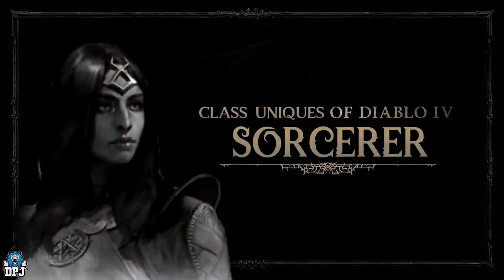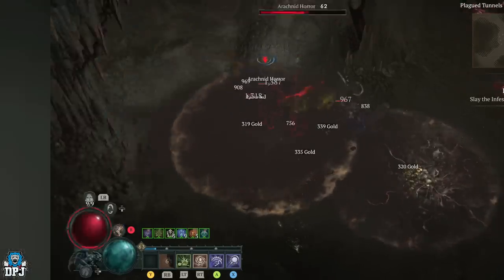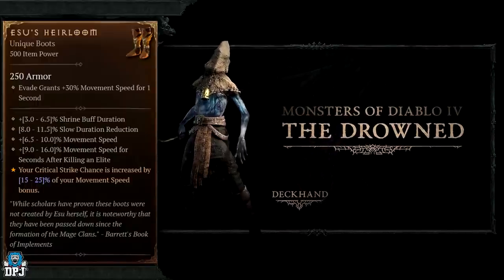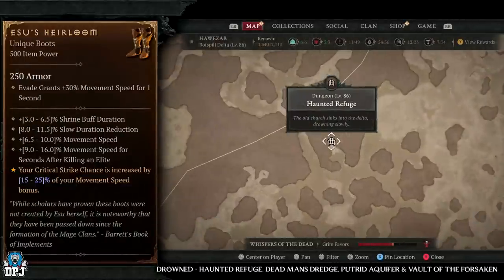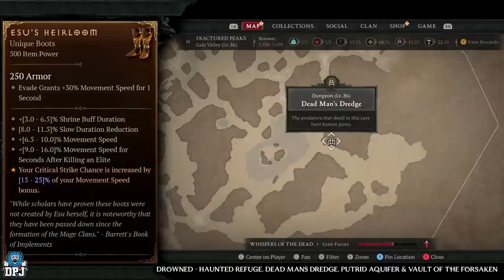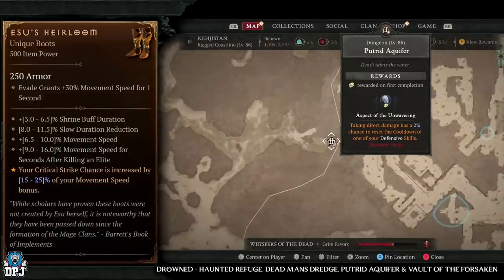Next up we have the sorcerer's unique items, starting with Esu's Heirloom. This has increased drop chances from the drowned enemy type. The specific dungeons I recommend farming: Haunted Refuge, Dead Man's Dredge, Putrid Aquifer, and Vault of the Forsaken. These four dungeons will give you multiple options at this enemy type.